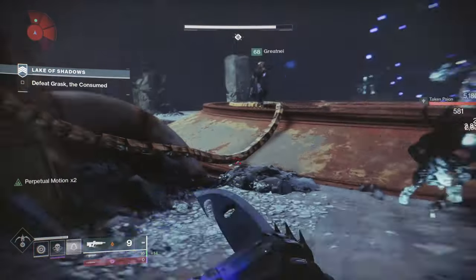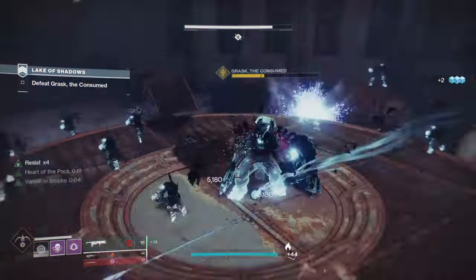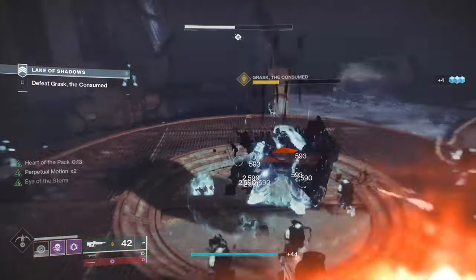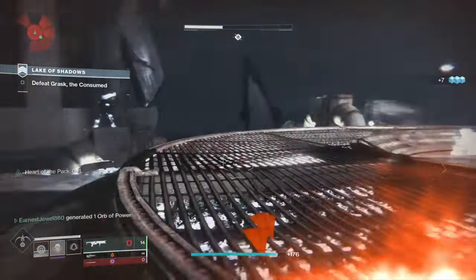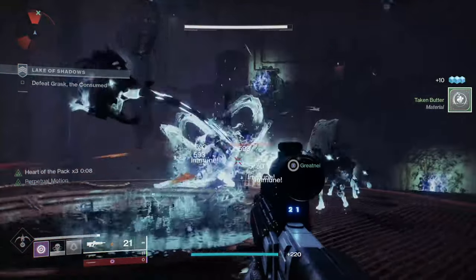A great way to farm Dawning Essence is through the Lake of Shadows strike, as it's very short and easy to complete and you get 9 Dawning Essence per run. Crucible and Gambit also offer a good amount but it can be quite time consuming.